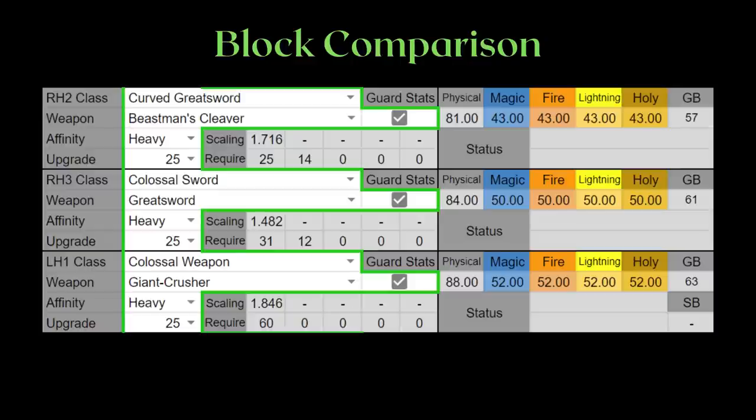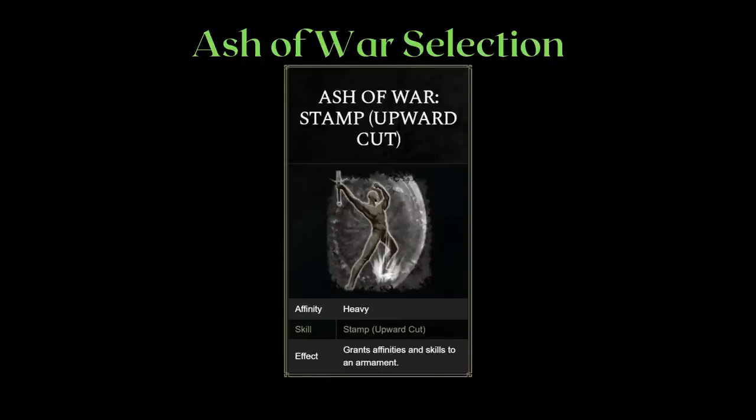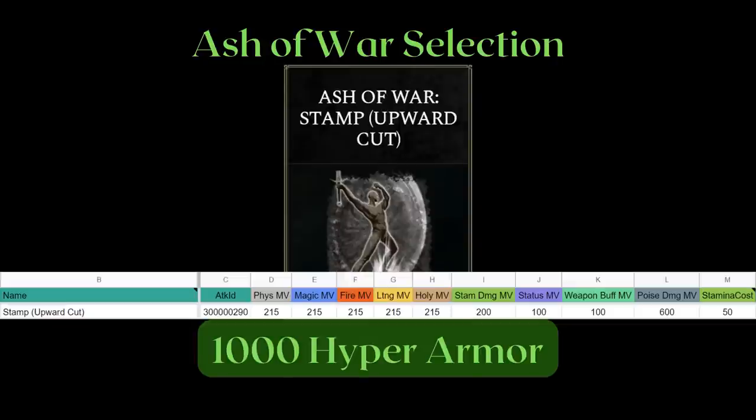One more thing to note is we're limited by the infusions we can pick, as any non-pure physical infusion will lower our guard stats across the board, and I do not want this reduction as guarding is a significant part of our strategy. Next, the ash of war selection is an integral part of this build. I want the player to really feel the aggressive melee aspect of the build, and it should also be a weapon hit type ash of war, or an enhanced hit or bullet art that scales your strength. Something like Stamp Upward Cut fits the theme, as it deals quite a bit of poise damage while also giving you 1000 hyper armor to tank through whatever attack is hitting you.